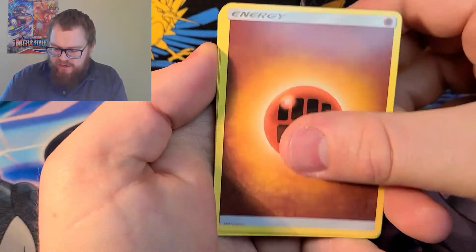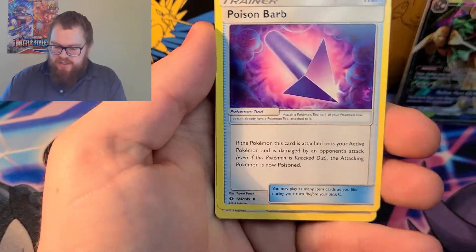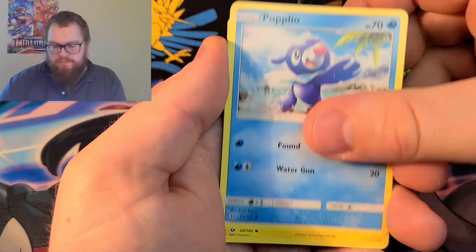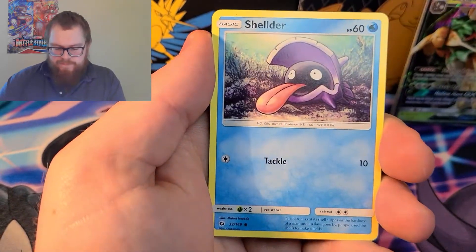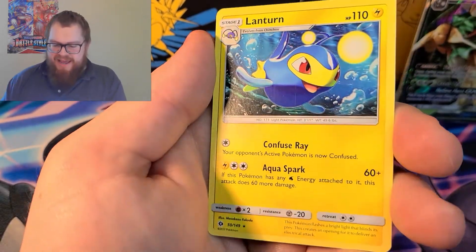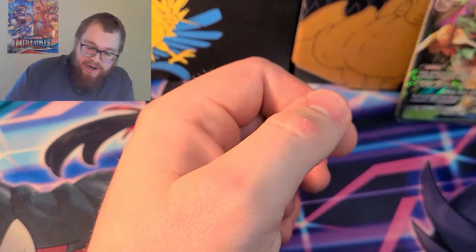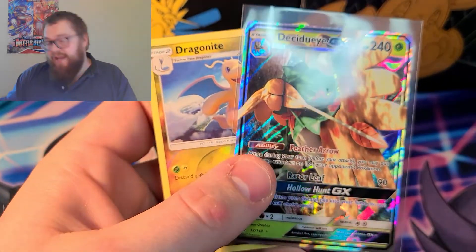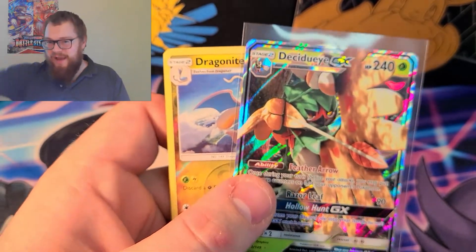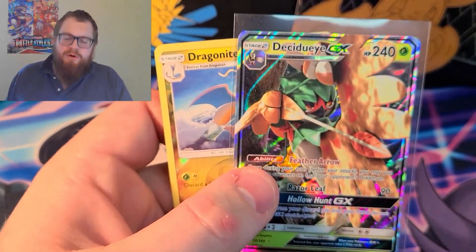Fighting Energy, Chargebug, Poison Barb, Team Skull Grunt, Zubat, Popplio, Togedemaru, Shellder, Makuhita, Energy Retrieval, and a Lanturn. Still better than Wednesday's video. Again, stick around for tomorrow — we're going to open up one of every Sword and Shield pack in preparation for Chilling Rain.